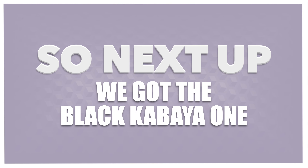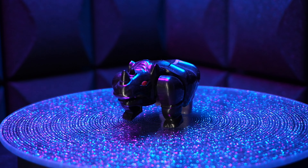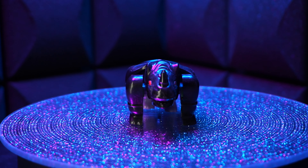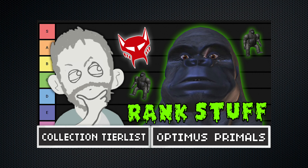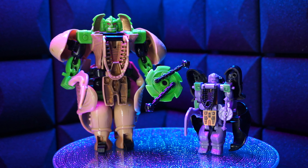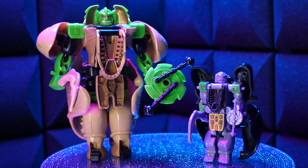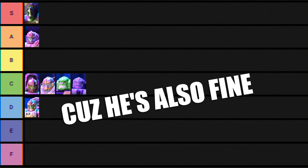Next up, we got the Black Kabaya one and he is the G1 figure. Just black and purple with some red here and there — just like that Optimus Primal from the last video. Here he is in robot mode, more green on display, more tan, he's looking great. Here he is with the original — you can see the family resemblance. Gonna put him at C tier because he's also fine.